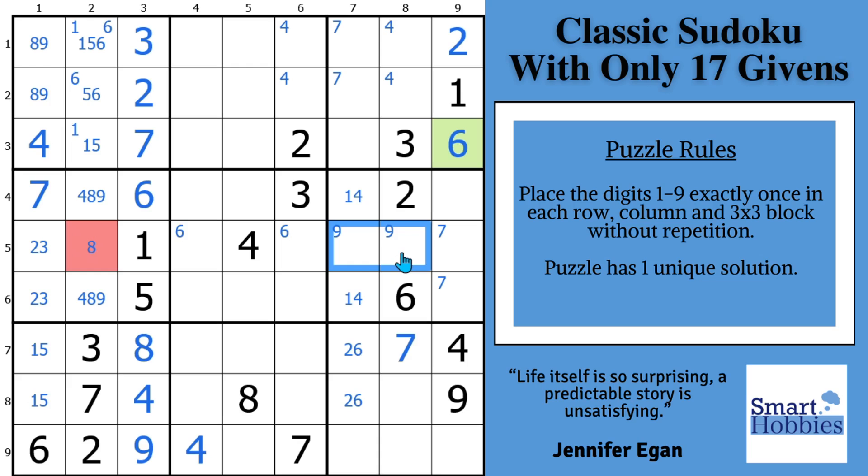This is the second strategy I find all the time in minimum-digit Sudokus: the pointing pair. The hidden pair really helps by taking care of two cells so you can focus on other restrictions. Pointing pairs come in handy time and time again — I see them used in virtually all the puzzles I solve. If you find value in what I've shown you, tip me a coffee or click on the Super Thanks within YouTube. This is going to allow us to put an eight right here.